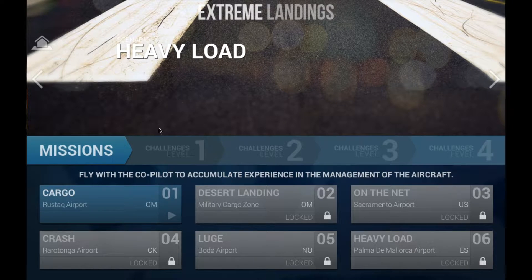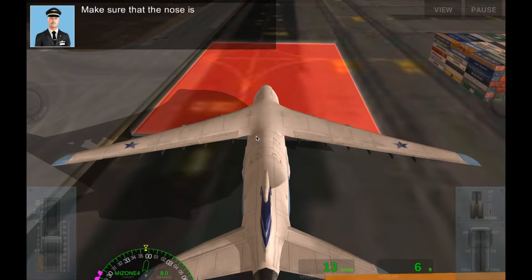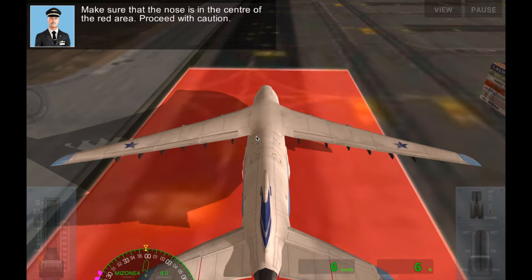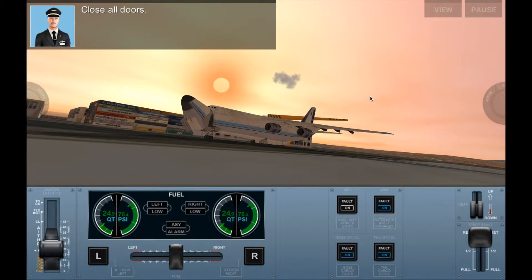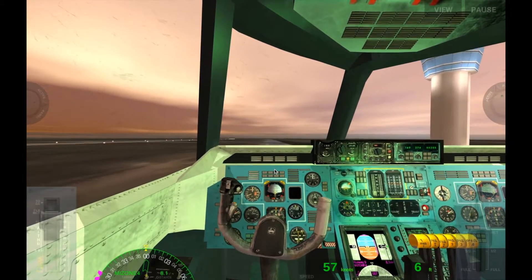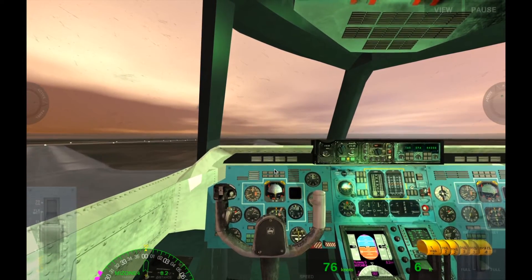So we're going to start off with heavy load, and we're going to do our missions. This is Extreme Landings Pro that I'm playing, so that is $10. If you guys do want to pick this up, I think it's available on the PC too, but I'm playing this on a Mac — a MacBook Air to be exact. That's just so cool. I'm just so fascinated with this kind of thing. If you want to get this game, it's $9.99, or you can get mini missions for either $1.99, $2.99, or $4.99 depending on how much you want. I'd suggest just getting the entire package because everything comes in it.